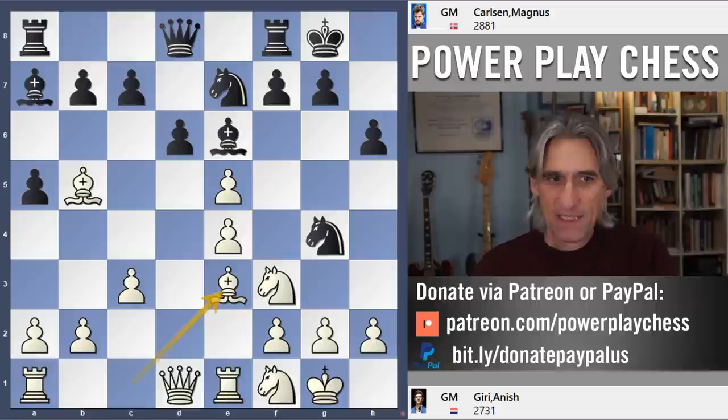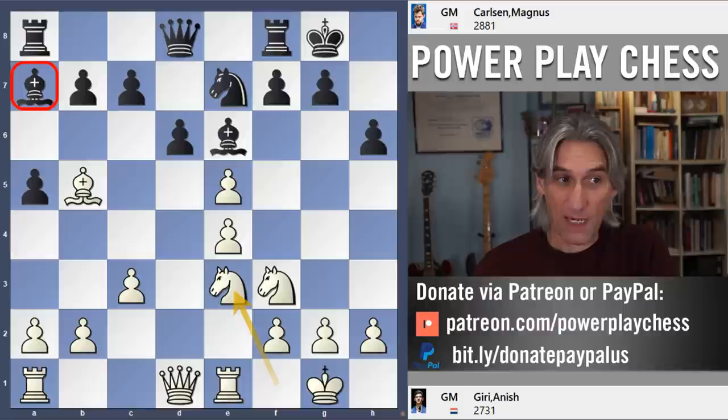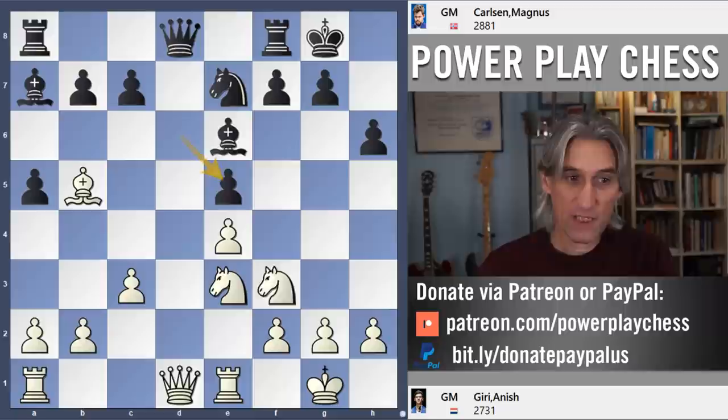But instead of recovering that pawn, Carlsen decided to take the bishop, which is very nice. It's nice to have the two bishops here — that one on a7 in particular is a beautiful piece. But black is now a pawn down, that's the downside. Pawn takes pawn and Knight takes pawn — clear pawn up for white.